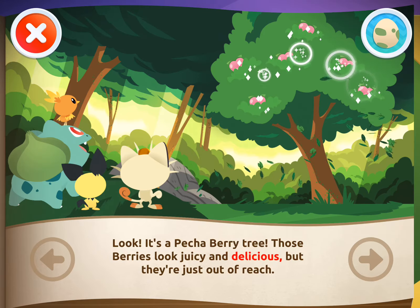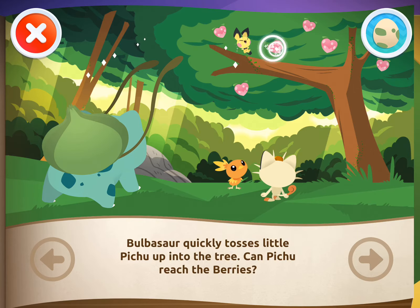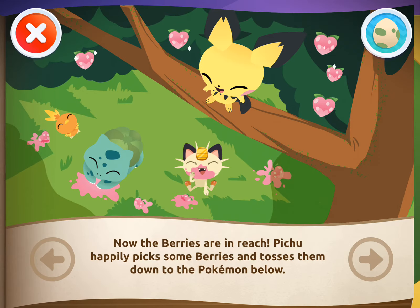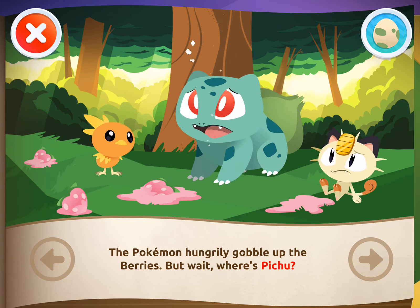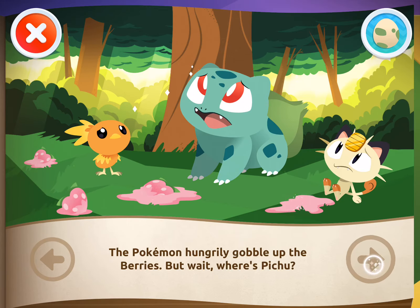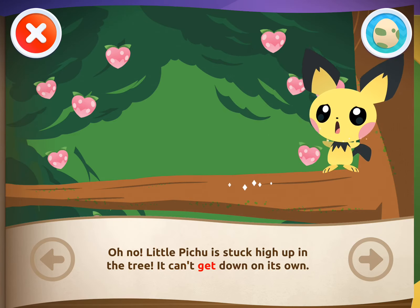Those berries look juicy and delicious. Bulbasaur quickly tosses little Pichu up into the tree! Can Pichu reach the berries? Now the berries are in reach! Pichu happily picks some berries and tosses them down to the Pokemon below! The Pokemon hungrily gobble up the berries! But wait! Where's Pichu? Oh no! Little Pichu is stuck high up in the tree! It can't get down on its own!